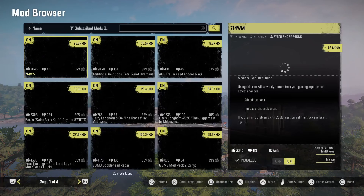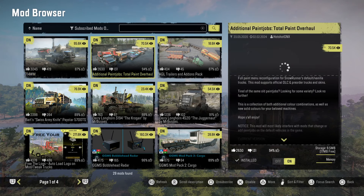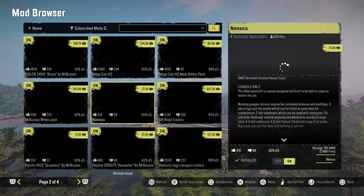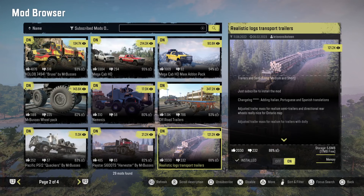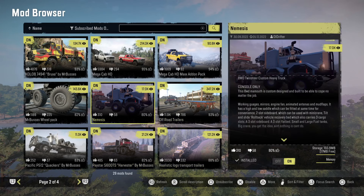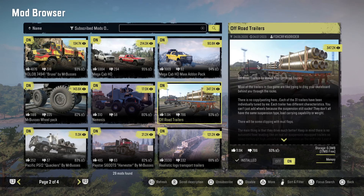There's one thing I want to double-check: my mod setups. I definitely added more but also took away a few. One of the mods I took away before and brought back is the Realistic Logs Transport. I also added more trucks, but considering one mod took up 200 megabytes, I outweighed that.